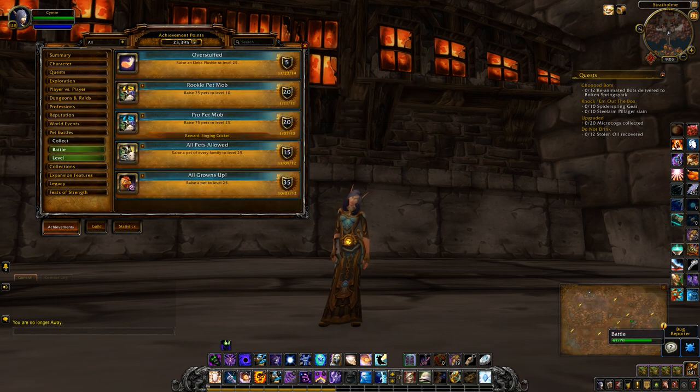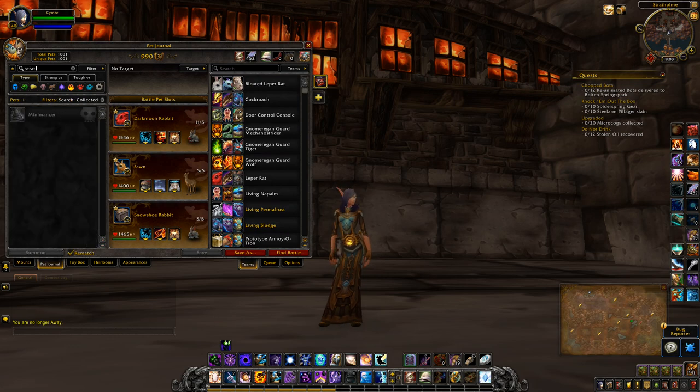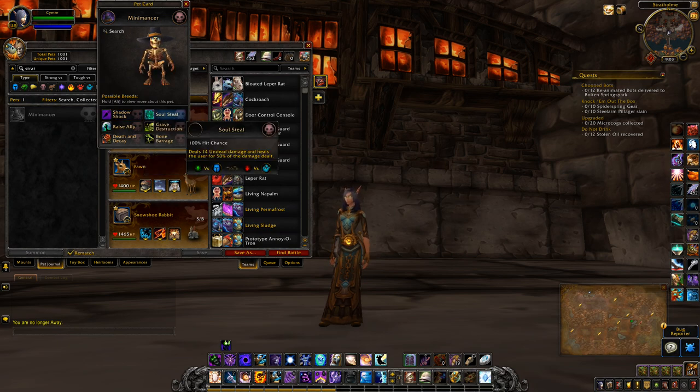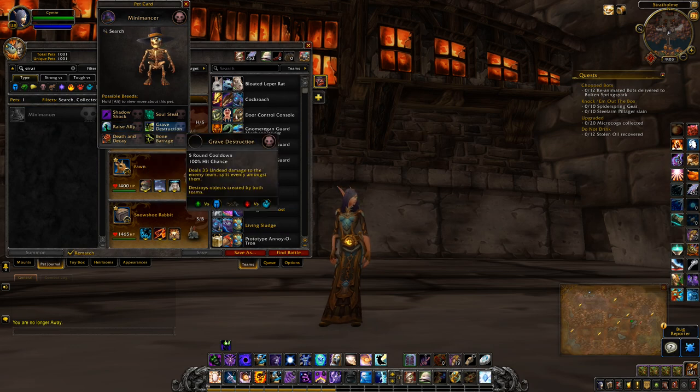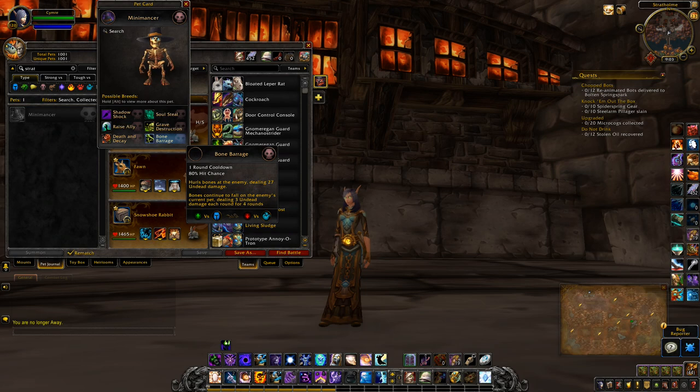Let's have a look at some of these pets. First off, the Stratholme reward — oh look at him! His abilities are shadow shock, soul steal, kills undead, damage and heals using 50% of damage dealt, raise ally, brave destruction, those three undead to the enemy team split evenly, destroys objects, full death and decay, and bone barrage.